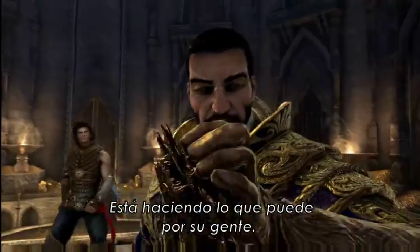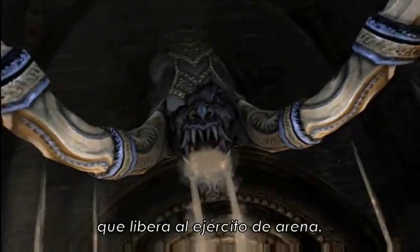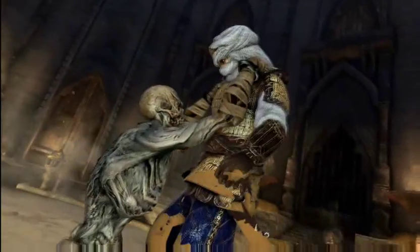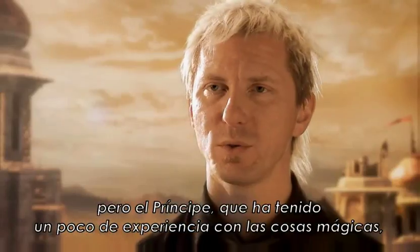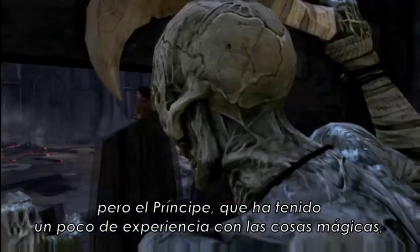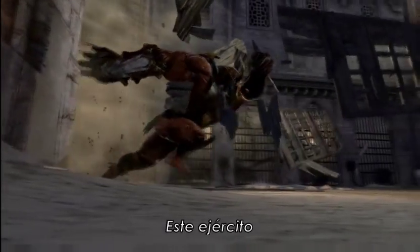Malik is the Prince's older brother. He's doing what he can for his people, but he makes the wrong choice, which releases the Sand Army. It saves his kingdom from the invading army, but the Prince, who's had a little bit of experience with magical things, knows that these things come at a cost. This army has a definite cost.